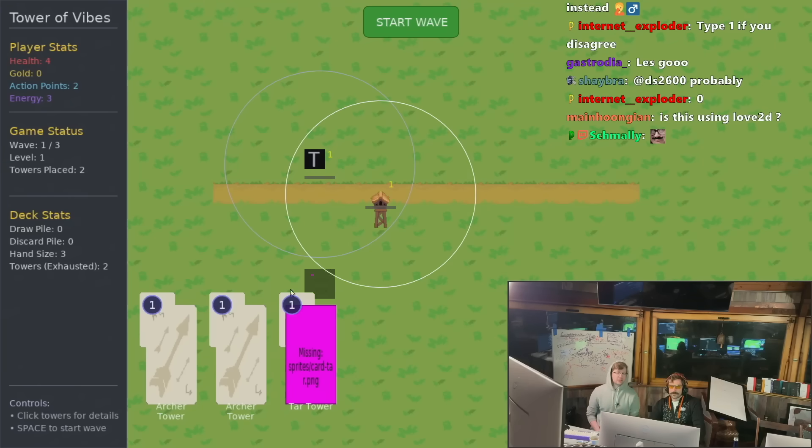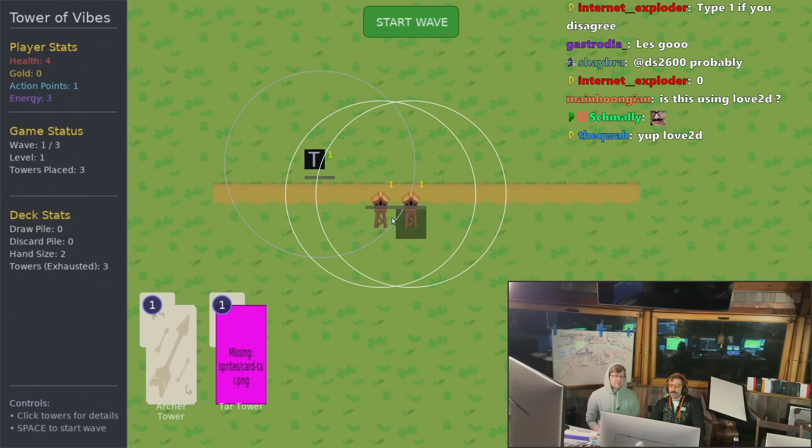One fun bug: enemies weren't spawning every now and then, and then the wave would just complete. We couldn't figure out what was happening. It turns out unordered maps got us — we had an empty path existing. Enemies would immediately disappear and the game would complete, but it only happened about half the time. It turns out we had two paths in the JSON; one had zero points, and because of unordered maps the game would randomly choose that zero-node path and we'd just win the game. Prime, with his low-level knowledge, knocked it out of the park.